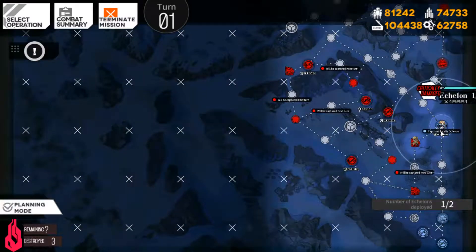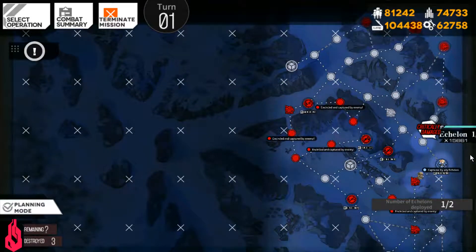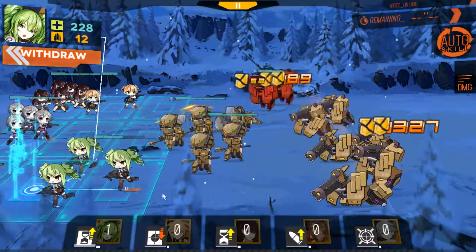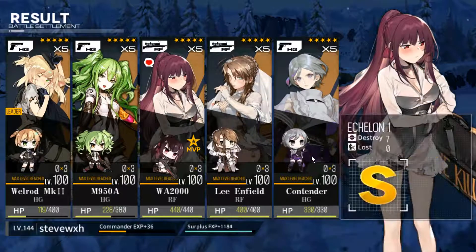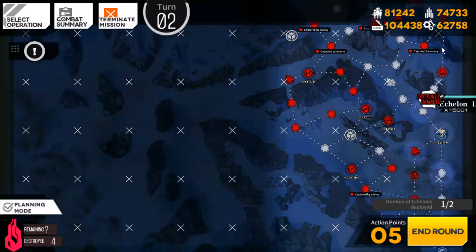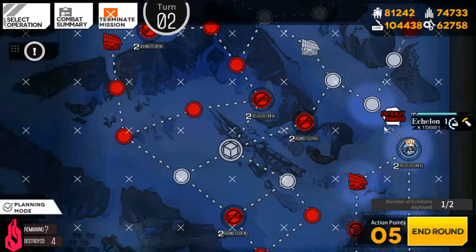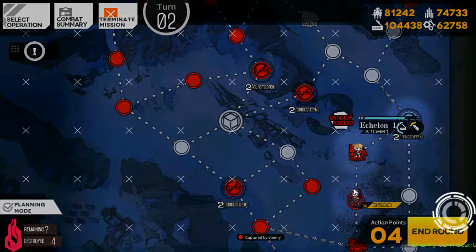I have to spend 3 AP right here to summon my second team. I was thinking about capturing another heliport on the far right, but I'm not sure — there are two enemies that could attack me, and I only have limited ammunition. If I go there, two more enemies might try to attack me, so I can't go through that heliport. I'll stop here and capture this node instead.